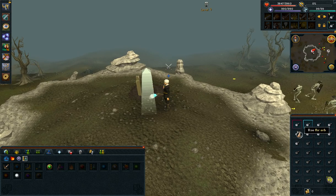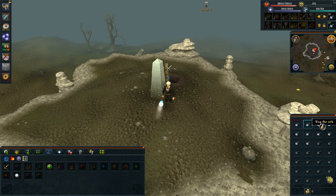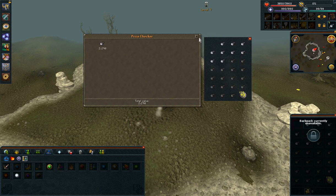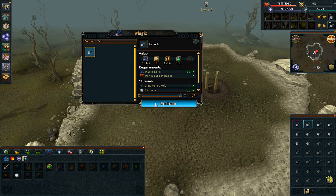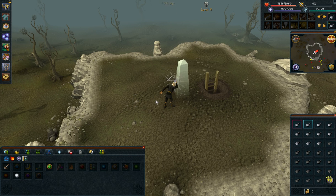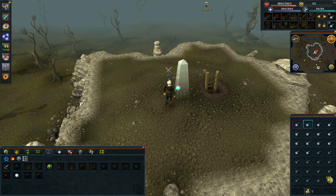On the bright side, the profit for this is actually pretty great. One Air Orb is about 2k. So every time we cast the spell, we turn one unpowered orb — worth 252 coins — plus 3 cosmic runes into a 2.2k air orb. 3 cosmics are about 200 each, so that's 600. So you make about 1.4k every single time this guy goes 'ding' and puts the thing on his head.